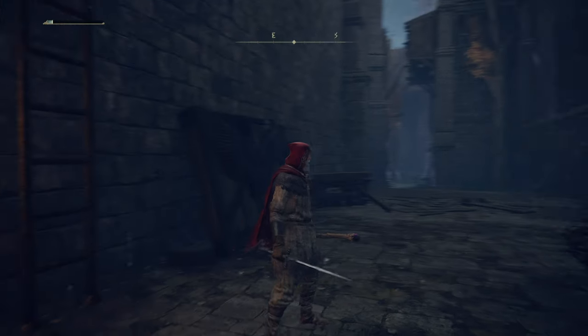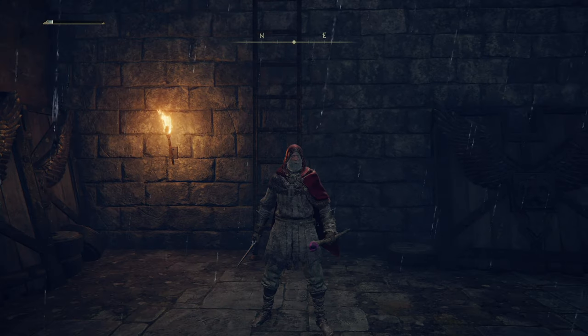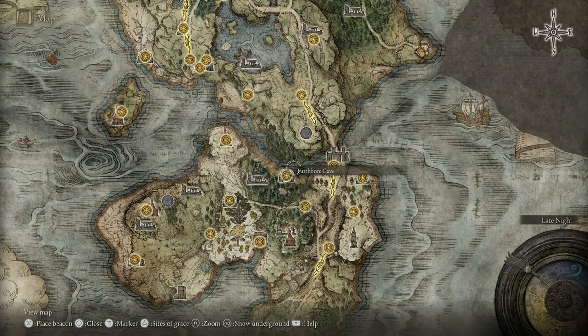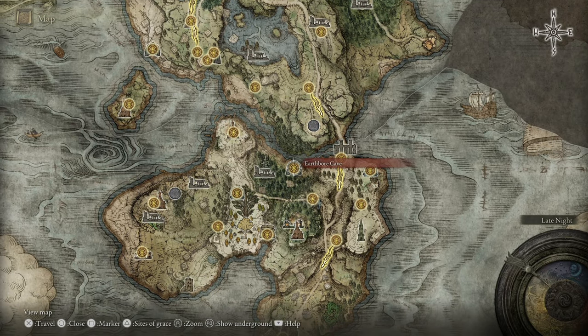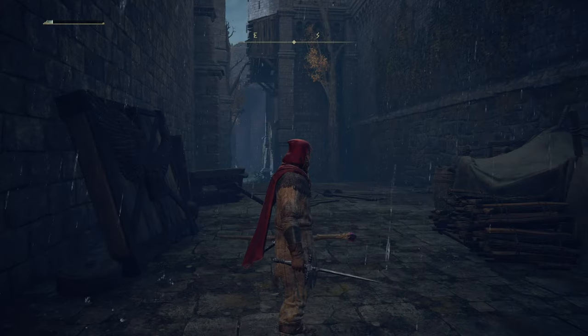You can absolutely farm rune arcs from rats. I went to Earthbore Cave — just at the northern, kind of north-central Weeping Peninsula — there's a bunch of rats that you fall down into, and I farmed them. I did three rounds and got one rune arc, so it's not a great drop rate, but the fact that they can be farmed is actually really, really huge.